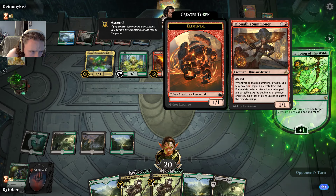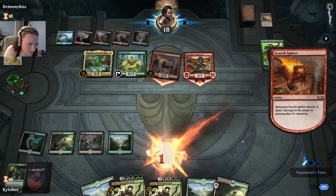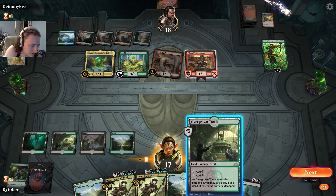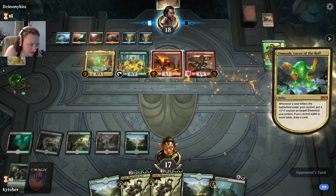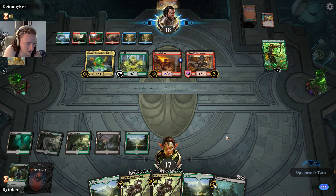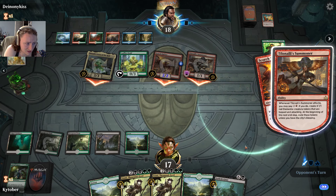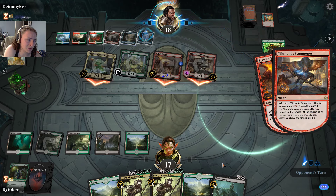Well, shit. If you create tokens that are tapped and attacking at the beginning of the next end step, pay X and a mana — but you don't have any mana to save. I'm at five. Next turn I'm gonna cast this, which is gonna give me six creatures. That's gonna be good — it's gonna give me six boys, but I'm gonna take a lot of damage. Green-black doesn't have any board sweepers — those are more for red and white, which I don't have access to.